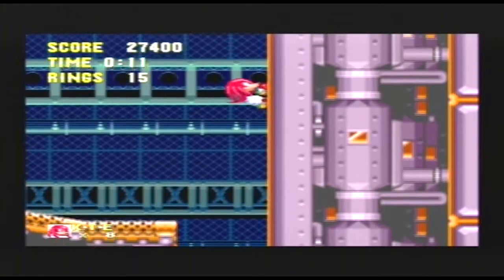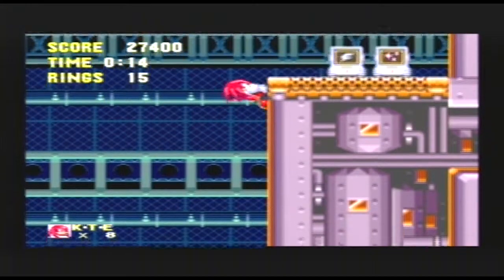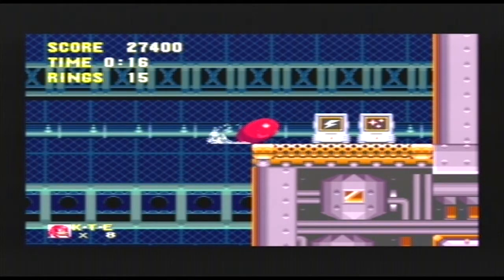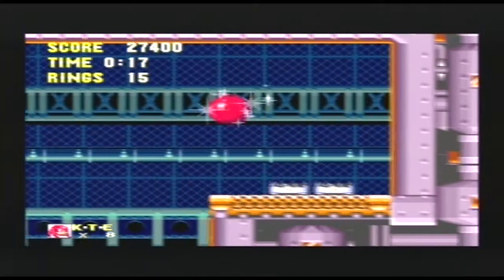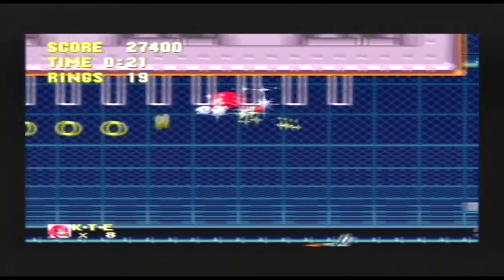We're going to activate this platform and make use of Knuckles quickly first, because we can climb up here and grab ourselves an electric shield and invincibility power-up. Of course, this cuts out the music, but I think we can live without the music for now.